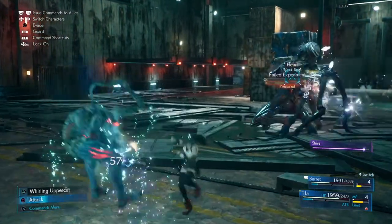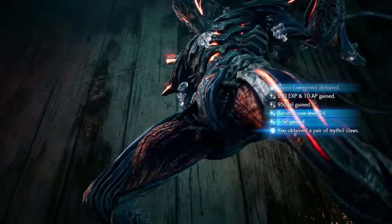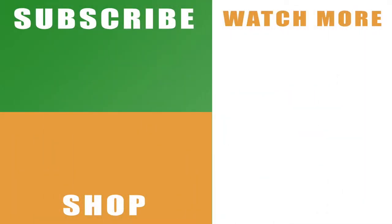It's not a shockingly tough boss fight, but there's a lot to take into account. Hopefully the video helps you get past this section of Final Fantasy VII Remake. If it does, drop me a like below. You can also subscribe to the channel with the links on the left-hand side, and check out the rest of my guide for Final Fantasy VII Remake with the links on the right-hand side. Leave any comments below, let me know how you get on against the Failed Experiment, and I'll catch you next time.